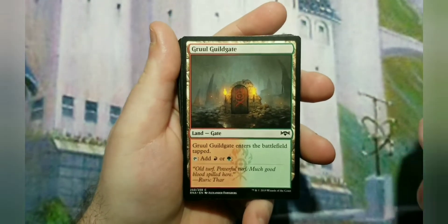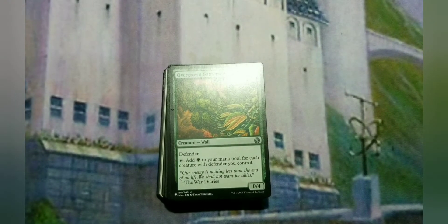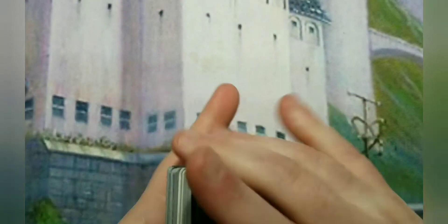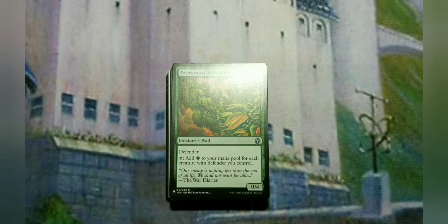The rest of the deck is lands - four Gruul Guildgates for mana fixing so you have the right colors, then the rest are mountains and forests. That's the deck in a nutshell. It's actually a pretty fun deck - I came up with it while sorting through my cards and noticed I had a lot of mana-producing walls. Not all of them are actually walls - Axebane Guardian is a Druid with Defender - but I just say walls in general. Fun deck, definitely not the norm but definitely fun to play.